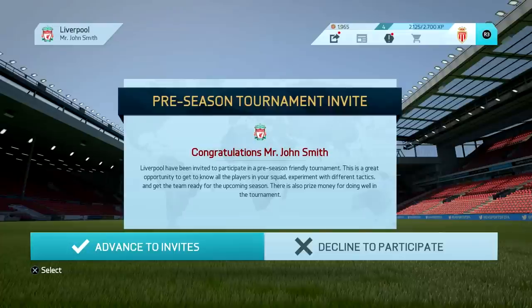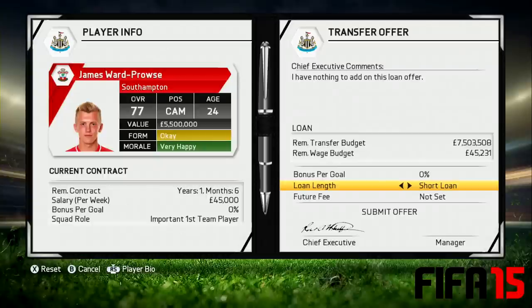They've also extended the squad size — something people might not have picked up on in the beta. You can now have 52 players at your club, up from around 40 or 41. That's a large increase, which is great because you can loan out loads of players. And there are two-year loan options as well, alongside the short-term loan and one-year loan — just different options you scroll across on the loan page. It's probably best using the two-year loan to send younger players out on loan rather than bringing players in that way.